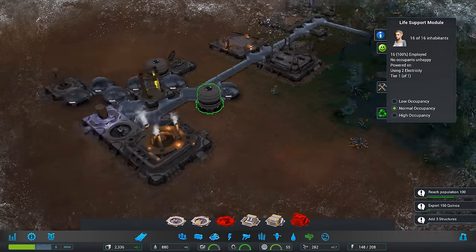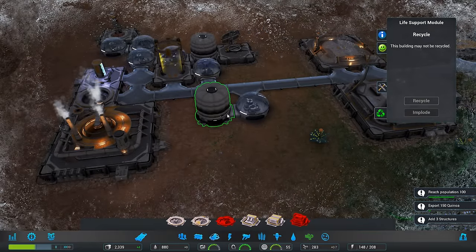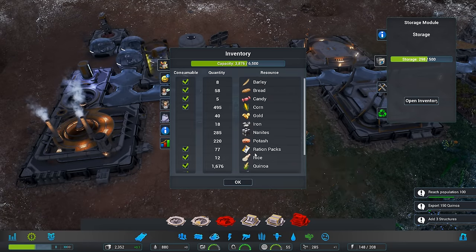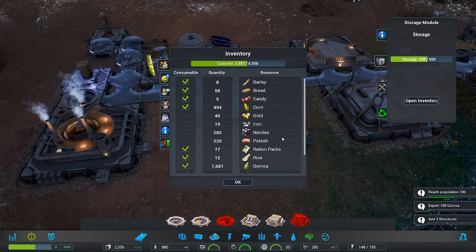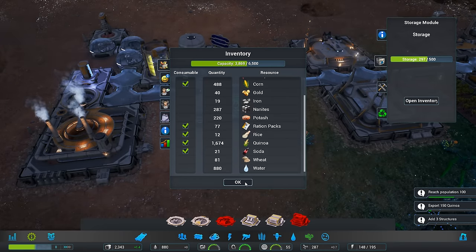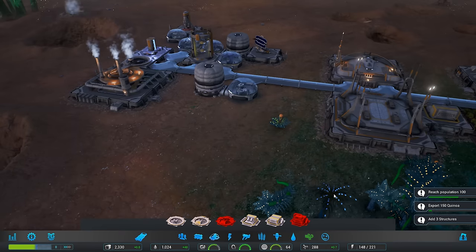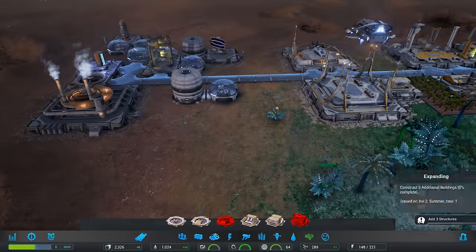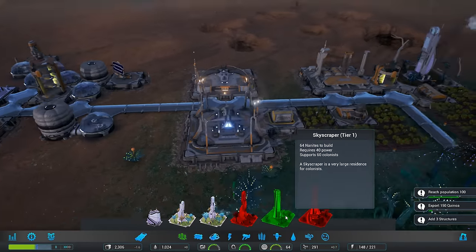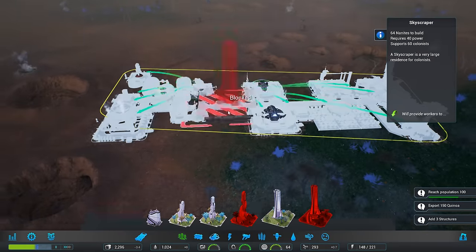I also want to get rid of some of these life support modules. Let's go ahead and recycle this — may not be recycled, okay. Let's open the inventory. Corn — we've got a lot of corn, a lot of quinoa. Wow, we have a ton of food. Water — we're good with gold, we still have 40. Quinoa's leaving — add three structures. Let's look through our things and see what we need to get. Where's the tier two habitat? You can't build another one until you have one of these — and this is big. Let's expand this way.